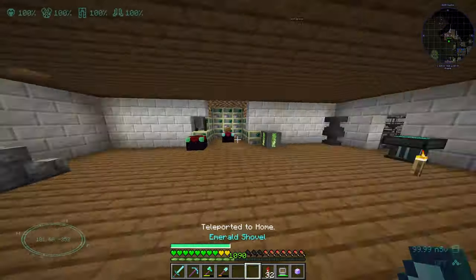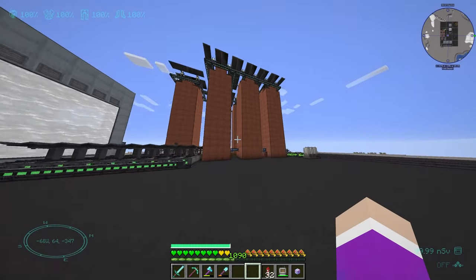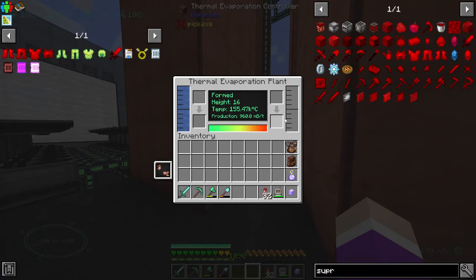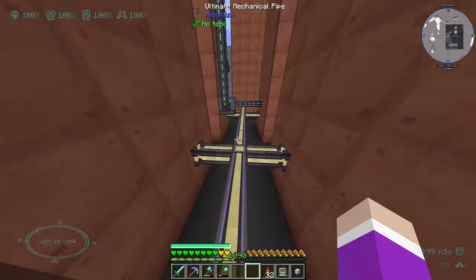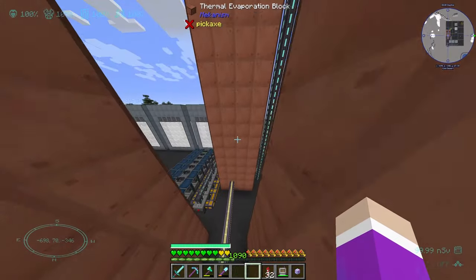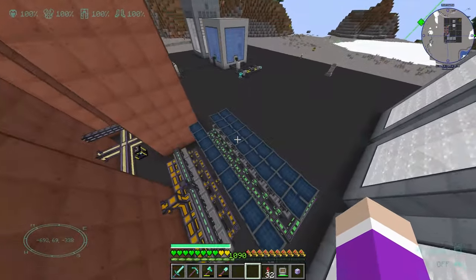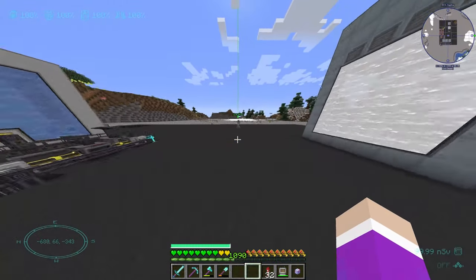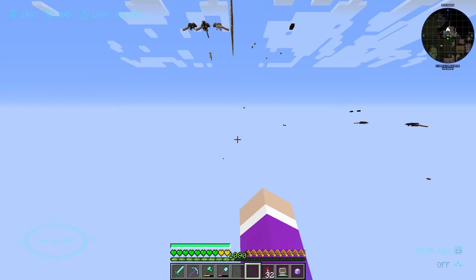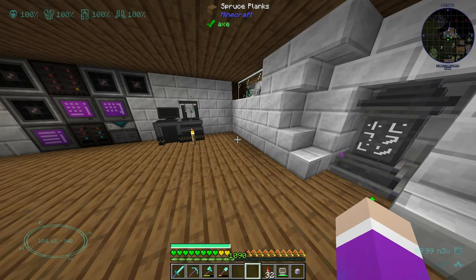We're actually really struggling on making brine at the moment, which is weird because I did set up even more evaporation towers over at the reactor area. I have a lot of these guys here all making brine, which are all being pumped into this ender tank, and I have one of them keeping us filled with lithium, with all these solar nutrient activators just pumping it in. We do have plenty of brine to run the thing, but all the excess brine isn't really going anywhere, so I need to figure out another way of making more brine.